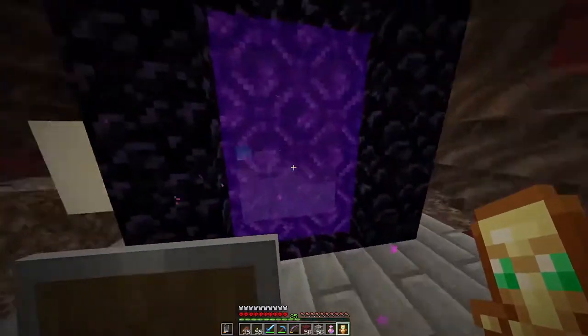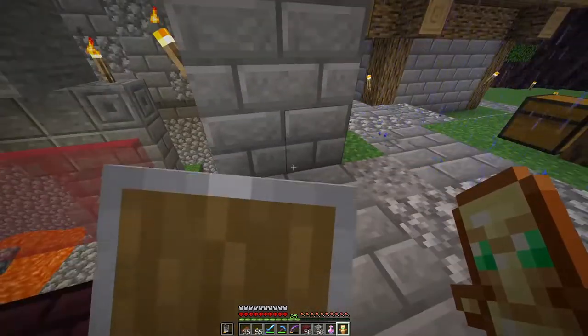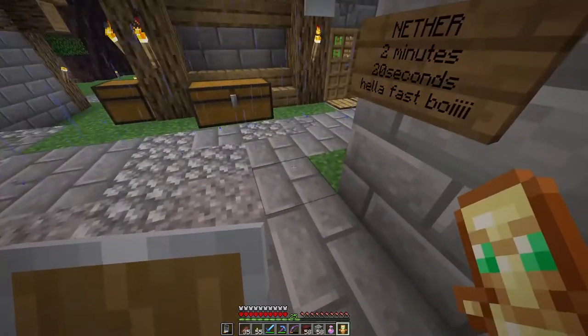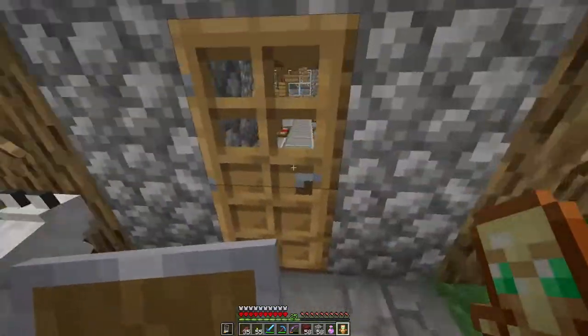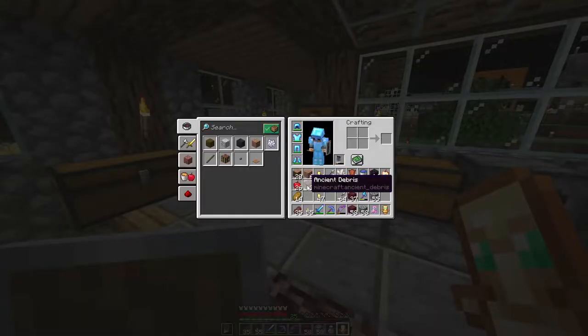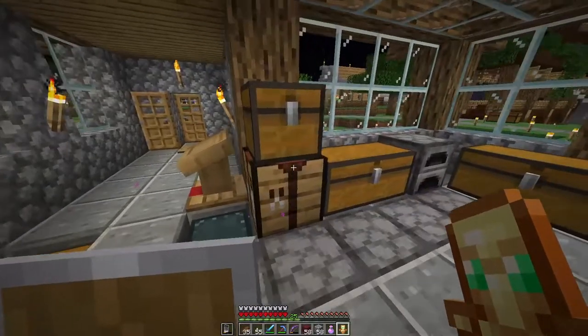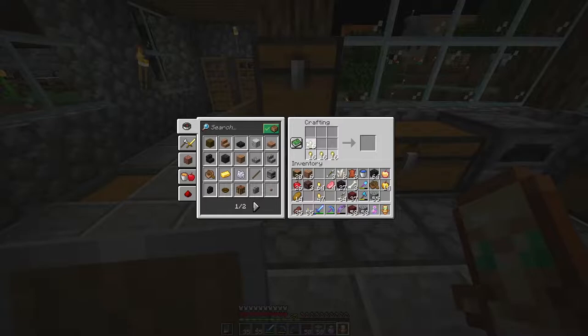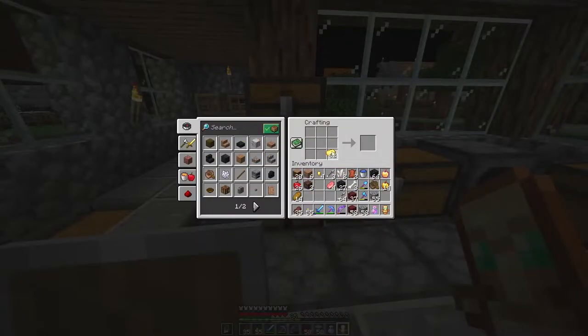Just pick these bones up, let's go through the portal. We are here — I heard an enemy, watch out. Let's go into the house. Here we are, look at this — this is our first ancient debris, this is our first netherite ingot! We now have three pieces, only 33 left to go. Let's actually make the scraps into ingots, like so.